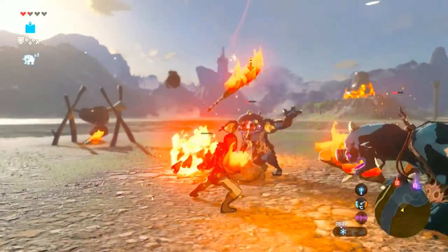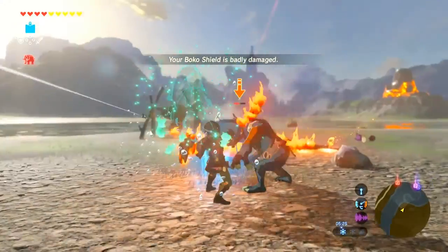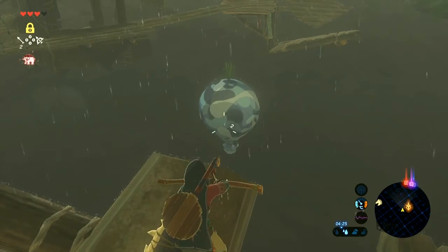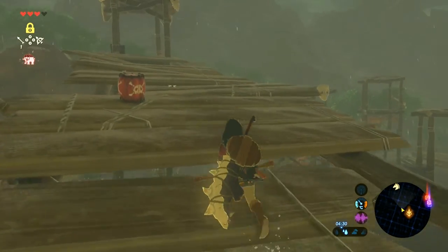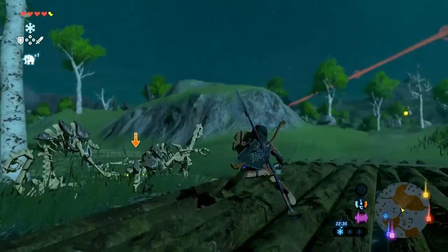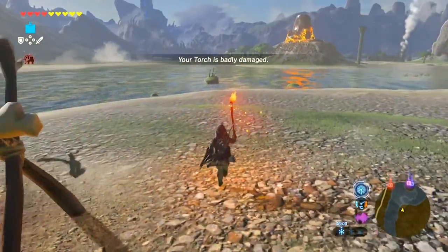It's very important to play against the elemental weaknesses of an enemy, but depending on the circumstances, it can also work against you. Keep in mind that using any item made of steel while caught in lightning is a very, very bad idea. In those cases, make sure you stick to wooden clubs or spears and equip rubber shields and armor if you can.